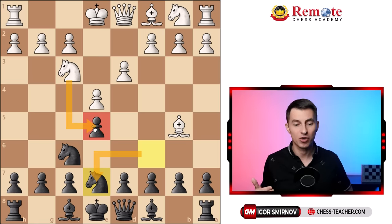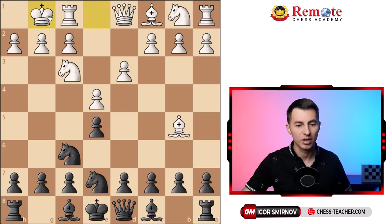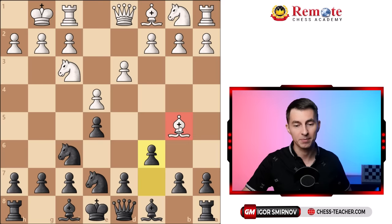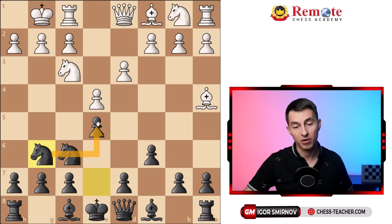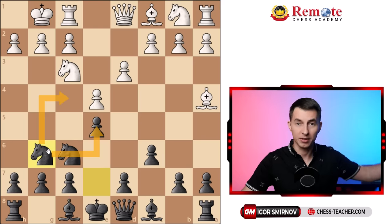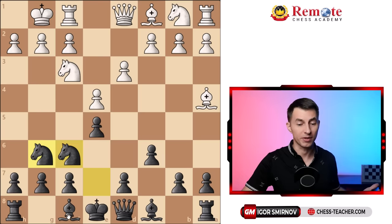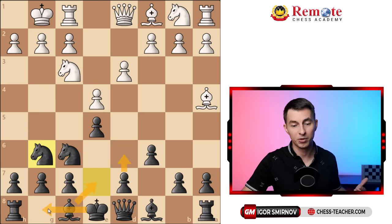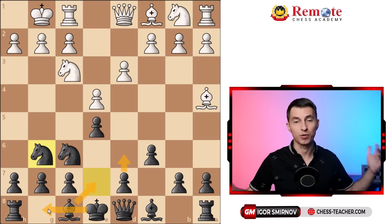The beauty of this trap is that if they don't fall for it but play something else, it doesn't really matter — you can still make use of this maneuver. You play pawn c6, gaining a tempo attacking the bishop, and then relocate your knight to g6, which is actually a very nice square. From here you defend the pawn on e5, and in the future you're ready to jump forward somewhere in the middlegame to support your attack. Your position is absolutely fine — you can then just play all the usual developing moves and you're good to go. Even if your opponent doesn't fall for the trap, you still end up with a perfectly solid and good position.